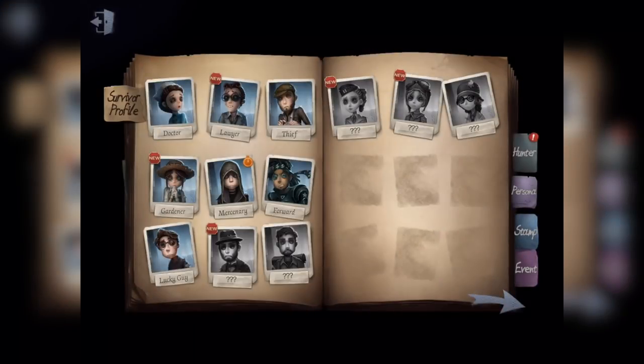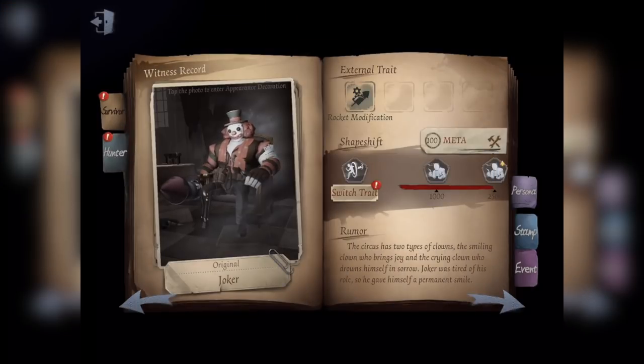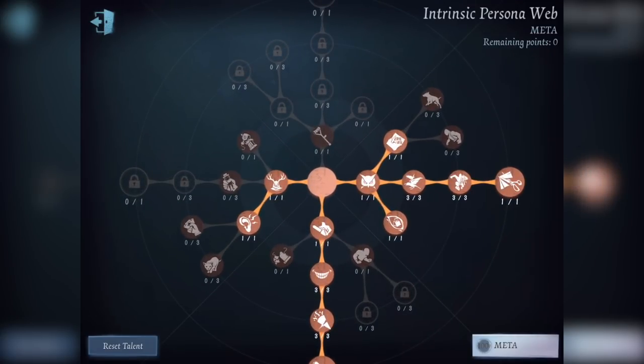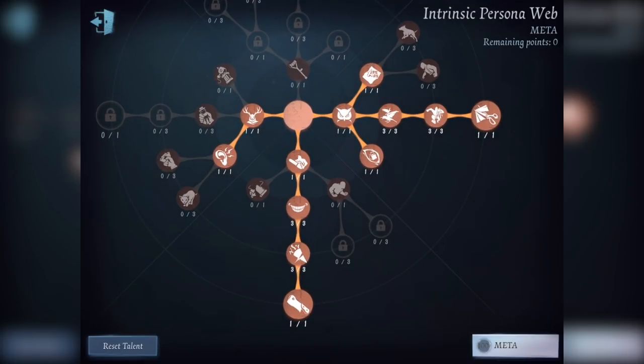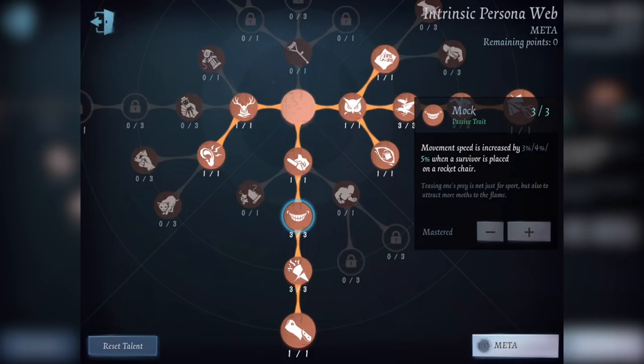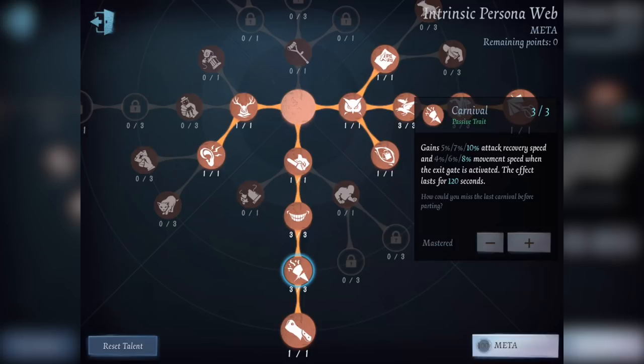Let's get into the best build in the game for Hunters in my opinion. It's even named MEDR. You go all the way down and all the way to the right. By going all the way down you get increased attack recovery speed by 10%. Movement speed is increased by 5% when a survivor is placed on a rocket chair. You gain 10% attack recovery speed and 8% movement speed when the exit gate is activated.